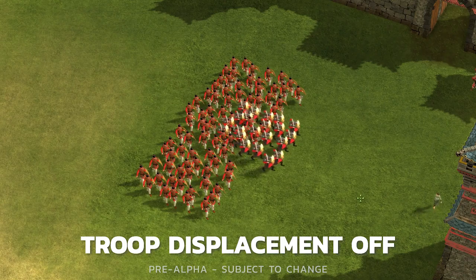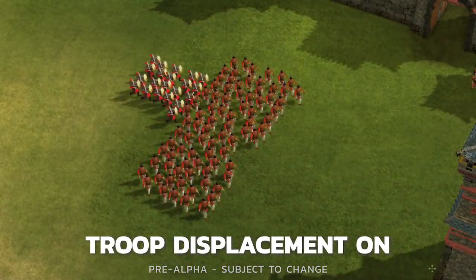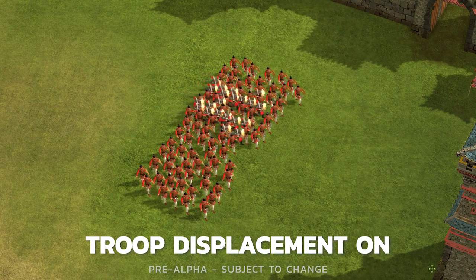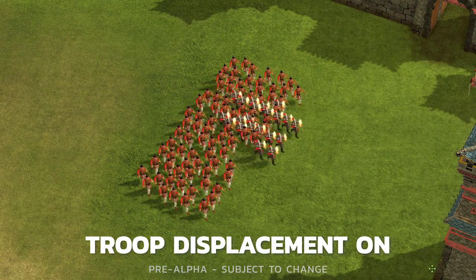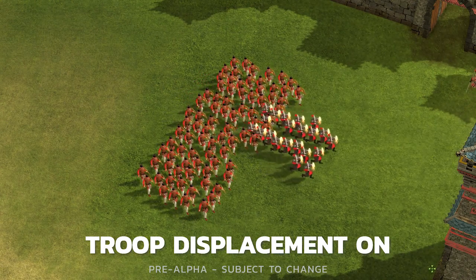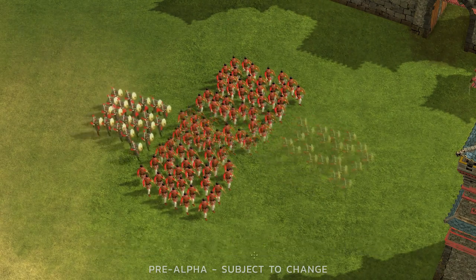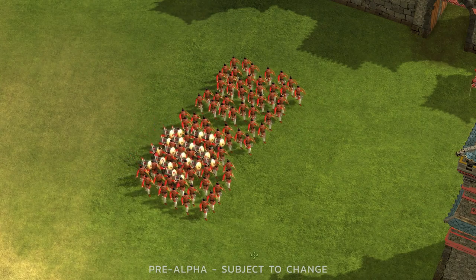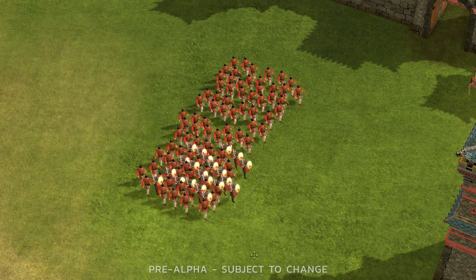Firstly, troops will try to route around other units and soft push them out of the way, moving through gaps in a friendly unit's formation rather than just walking straight through them like some kind of weird feudal ghost. This is a small change but one that adds a healthy dose of realism and believability to our gameplay, and we're big on making these small tweaks to the Stronghold formula in the name of polish. It's also pretty satisfying and even relaxing to watch. Look at that.